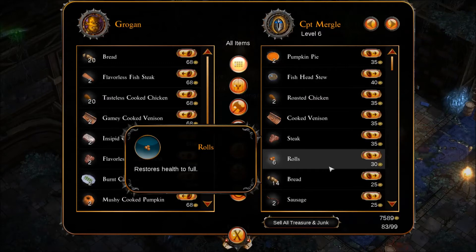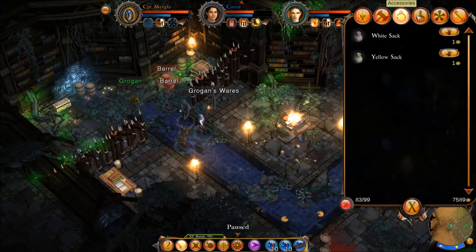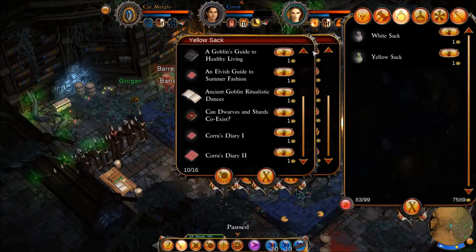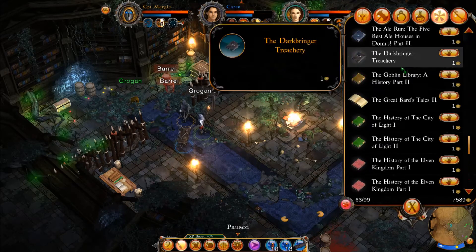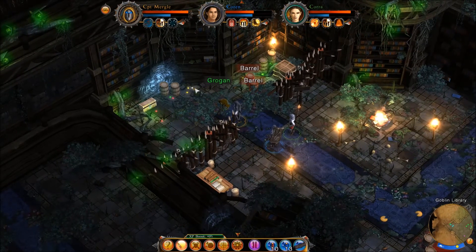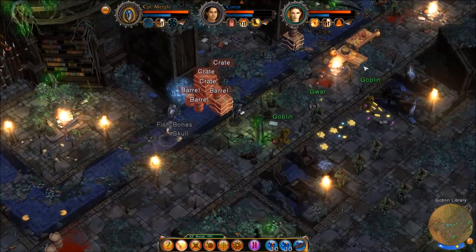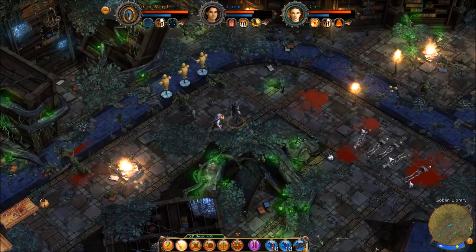That just got us a pretty big chunk of money. It didn't open up as much as I was hoping, and we have a lot of stuff. Is that a treasure chest over there? It is, but I can't get to it. We need to go. Let's continue on and advance — hopefully this time we can finish up the quest, or at least start the quest or whatever. Get figuring out what the goblins want.